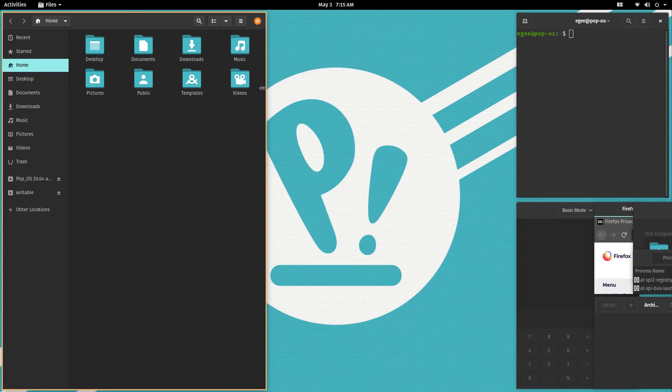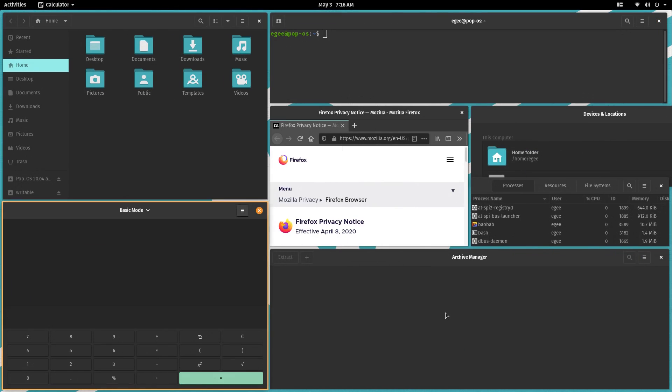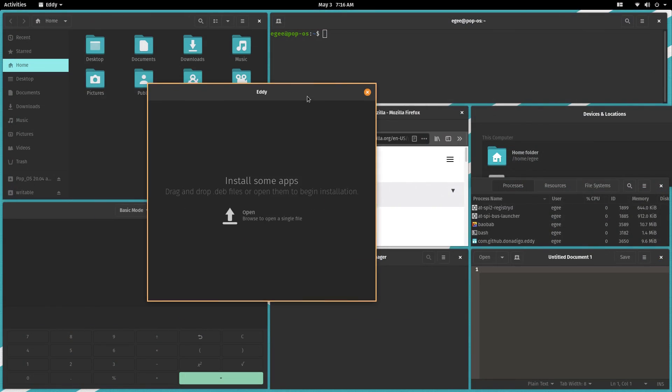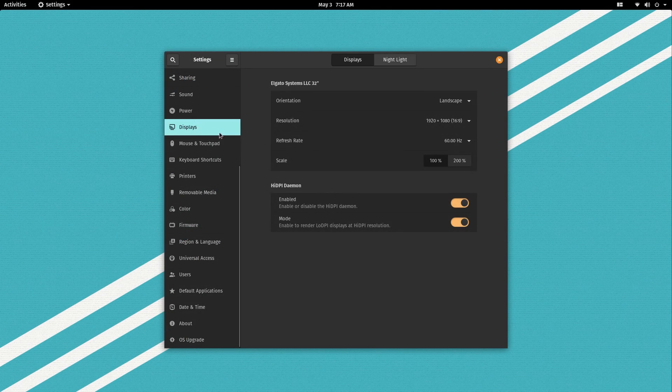Pop! ships with a pretty standard set of applications — there wasn't anything super exciting here. GNOME Extensions is installed by default, Geary is the mail application instead of Thunderbird, and some other applications come along with it, like Eddy for .deb file installers. Pop! also has its own custom firmware manager and a DPI daemon to help with screens on their higher-end laptops.